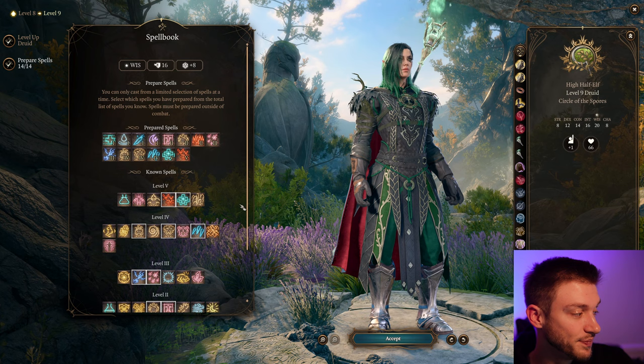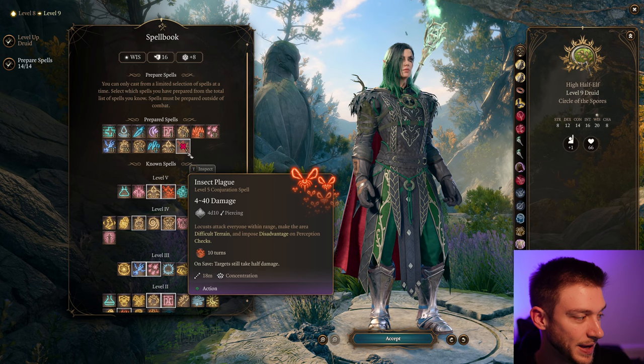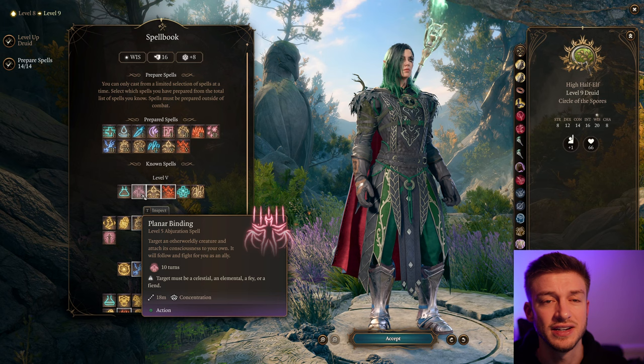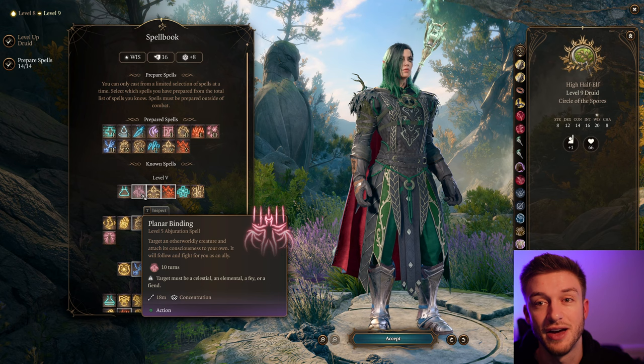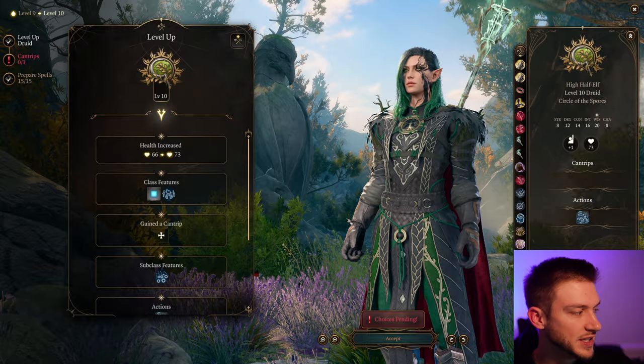Level 9 gives us our next level spells, and we get Conjure Elemental. Insect Plague is a really good spell that can create difficult terrain and fits the theme of the Necromancer. Planar Binding is also a great concentration to focus on because you take control of the mind of another creature, which will allow you to have another ally from the enemy's side. You can go with Insect Plague or Planar Binding at this level — either works really great.